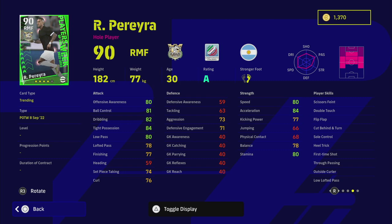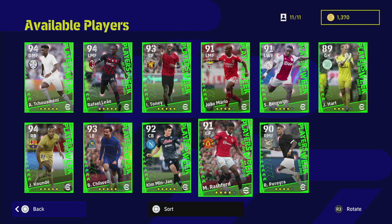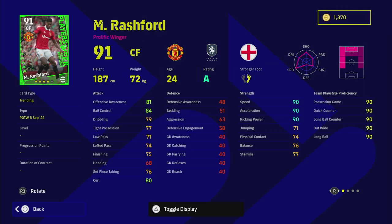There are players you can buy for GP that could outperform him. These POTW cards are more for getting an instant player to put straight into your starting 11. Perera is probably worth a spin, but his dribbling, ball control, and speed are a little too low for a winger. As an AMF, definitely — but overall you will find better options.